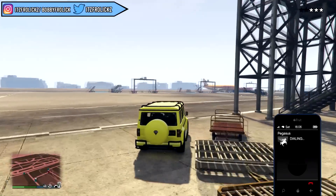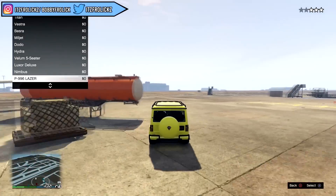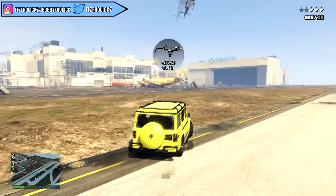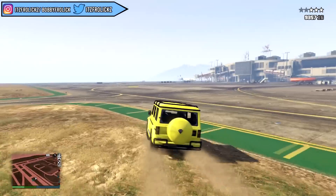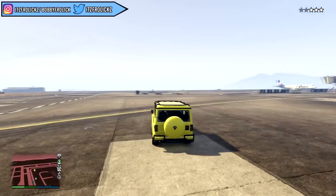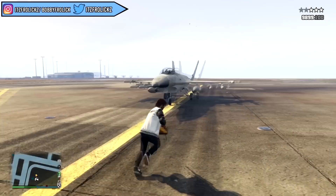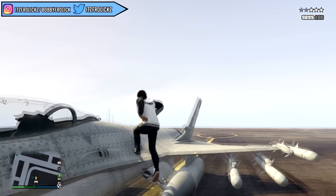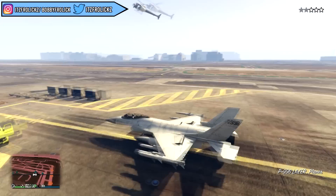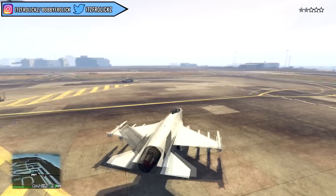So in the end, which is the best one to make money? My personal opinion is doing CEO vehicle sourcing along with the bunker gun running. You do the bunker, let the stock fill up, sell for a million bucks, resupply, and while you wait you do vehicle sourcing for up to $400,000 every half hour. If you play for around 10 hours in one day and grind it out — doing vehicle sourcing and letting your bunker supplies fill — after that full 10 hours you could walk away with a max total of around $9 million.